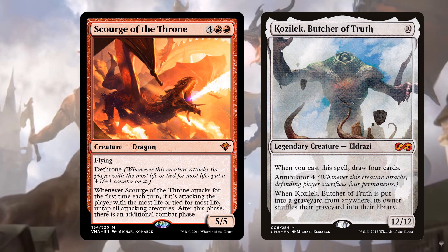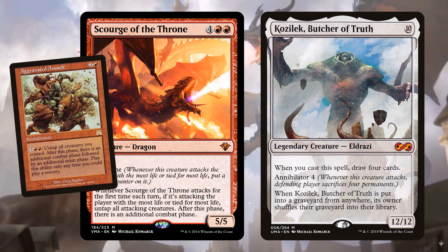Scourge of the Throne has a critical line: it only gives you the extra combat phase when it attacks. But if Ilharg cheats Scourge of the Throne into play, it's already tapped and attacking and doesn't get that attack trigger. That doesn't mean we won't include it — we could just play it on six and be fine. Extra combat steps are really good, and a card like Aggravated Assault can get multiple combats in with big creatures or with Ilharg.